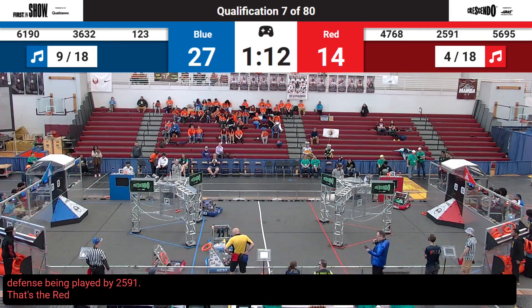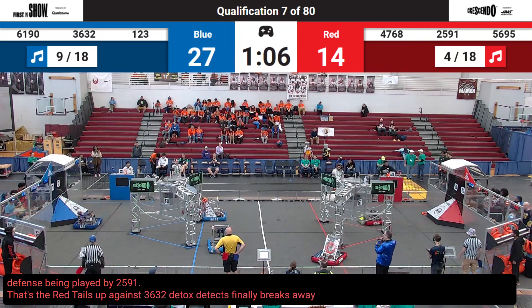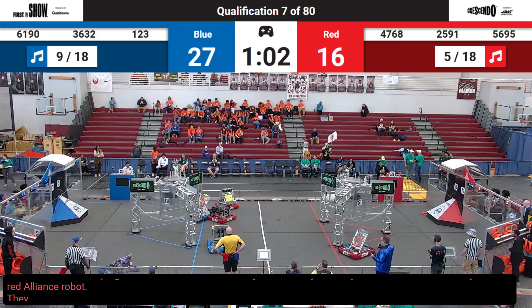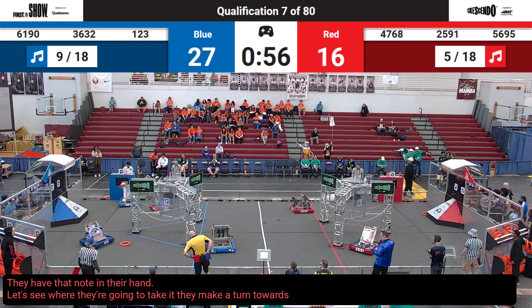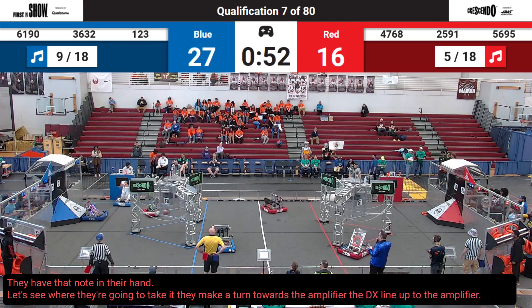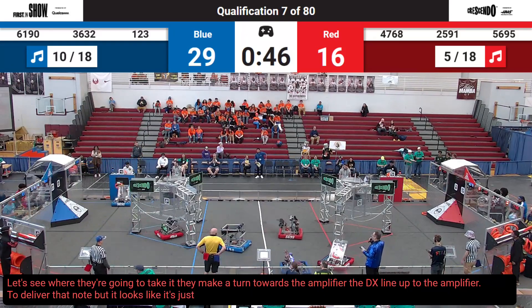There's some tough defense being played by 25-91 — that's the red tails up against 36-32, D-Tex. D-Tex finally breaks away, and they meet some more traffic by another red alliance robot. They have that note in their hand. Let's see where they're going to take it. They make a turn towards the amplifier. D-Tex line up to the amplifier to deliver that note, but it looks like it's just too low to get in, but their partners score a big two points.